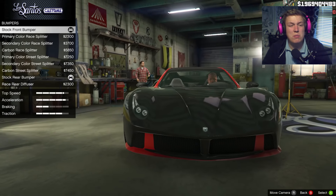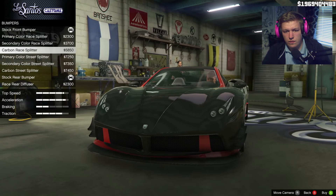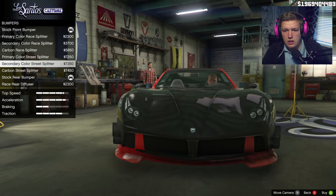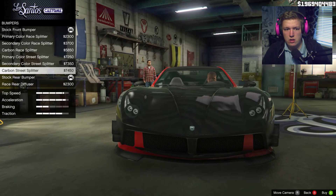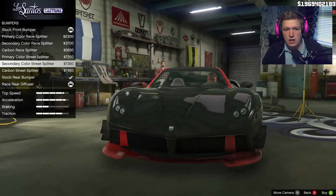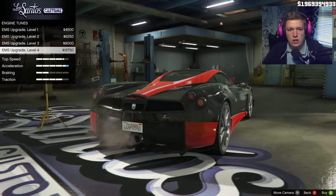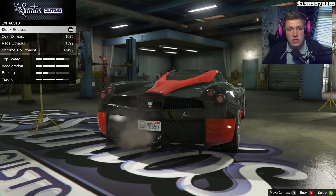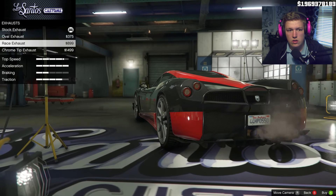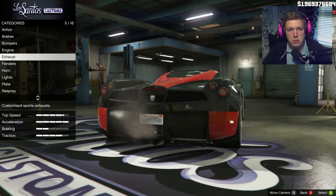Bumpers — there seems to be more than average here. Oh my. Carbon. Oh damn. Carbon. My dust filter just in the back — I'll take that. I think I like the primary color splitter, that's a good choice. Engine — it's already at max acceleration. The exhaust: brace exhaust, oval exhaust, and chrome tip all the way.